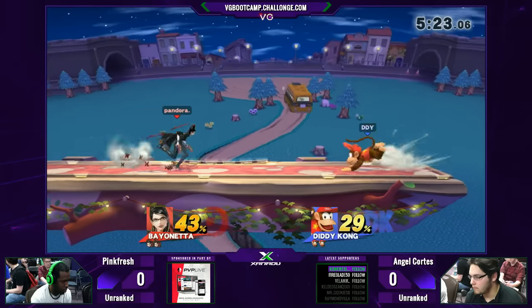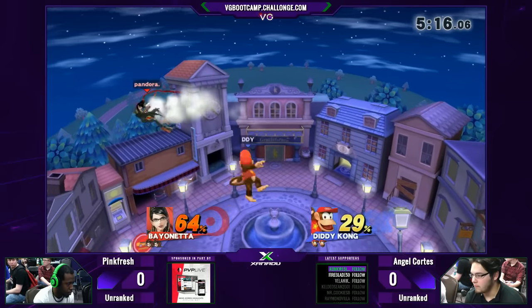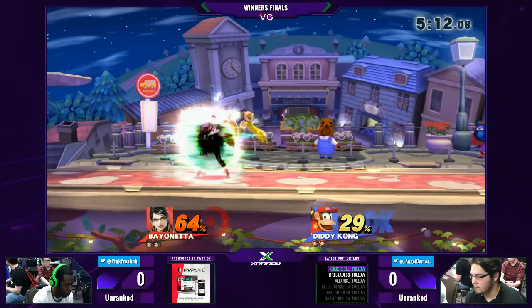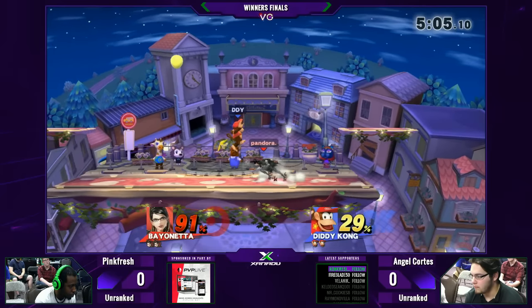Good job by Pinkfresh recognizing that he wasn't going to get anything off of it and landing safely away from Angel Cortez. Batswithin calling out that roll and already getting more and more percent on him. But as we saw in the last set, one of the things that was not nerfed is Bayonetta's damage. So Pink can hold this damage and still be fine.